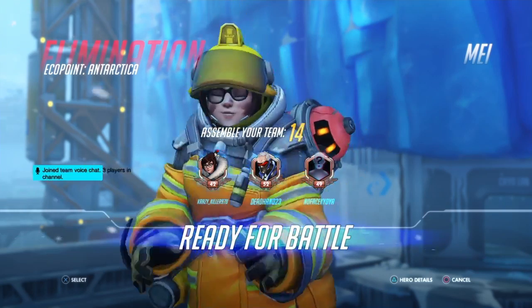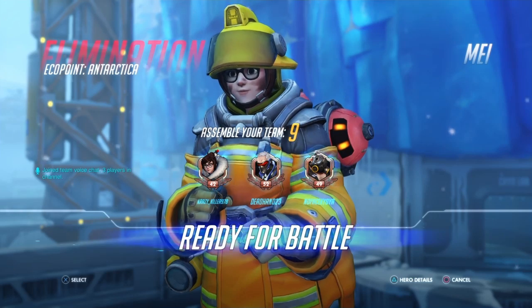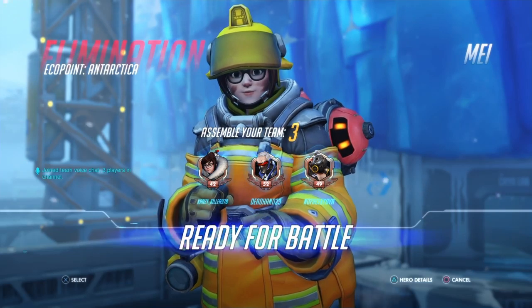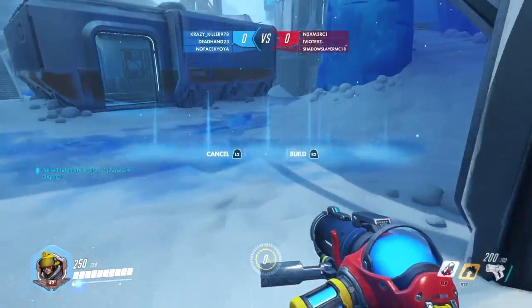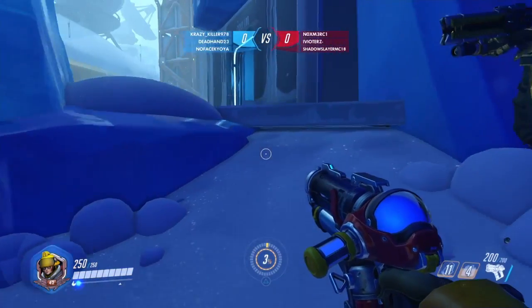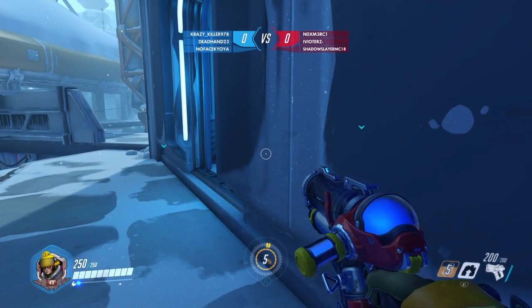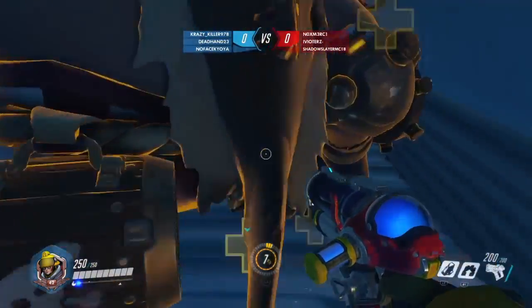Our first pick is Mei. I chose Mei because she is really good. If you haven't played the game much, she can build a wall, go inside an egg-type thing, and she can freeze people. Hold L2 to shoot a little icicle, so I'm going to show you how effective Mei is.